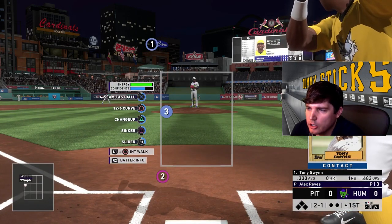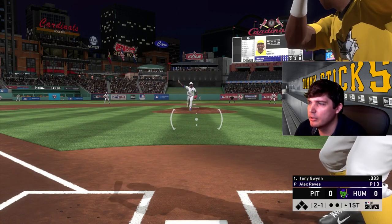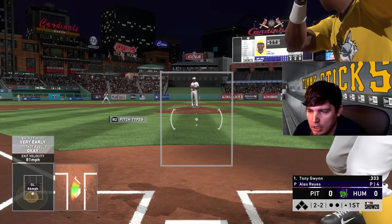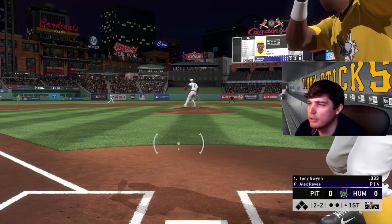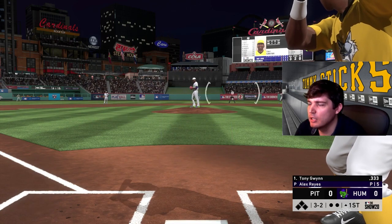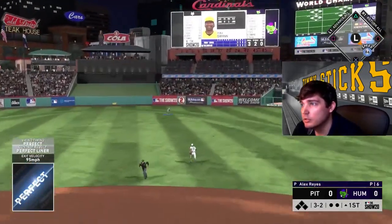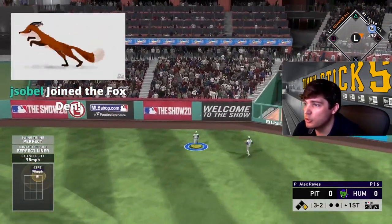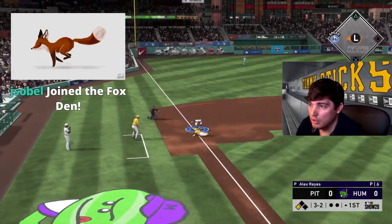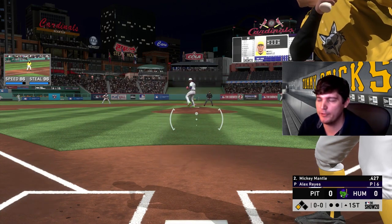What does he throw? Curve, change, sinker, slider — that's a good repertoire, Reyes has got a really good repertoire. Three-two, come on Gwyn, we need you on base. Is that a triple? Oh, so risky — jail, jail, jail about my seven perfect perfect. Whoo.